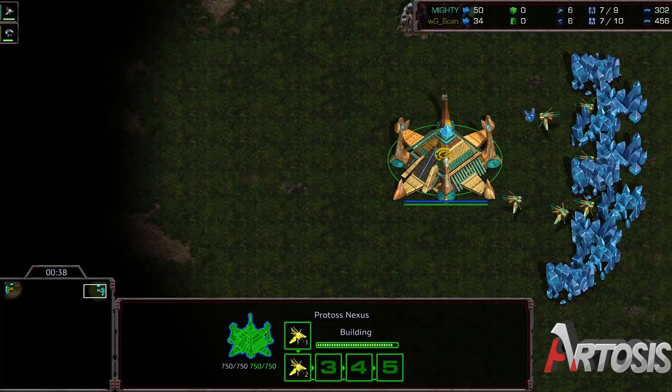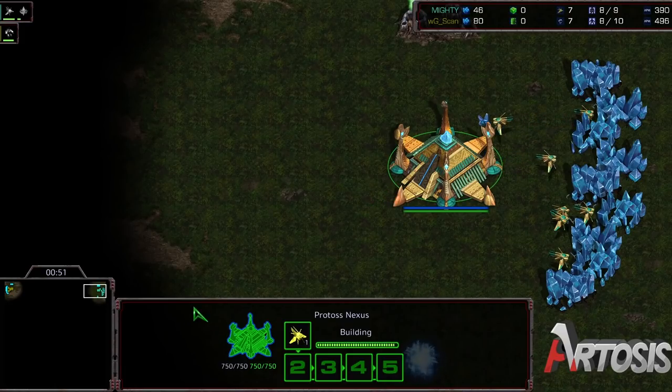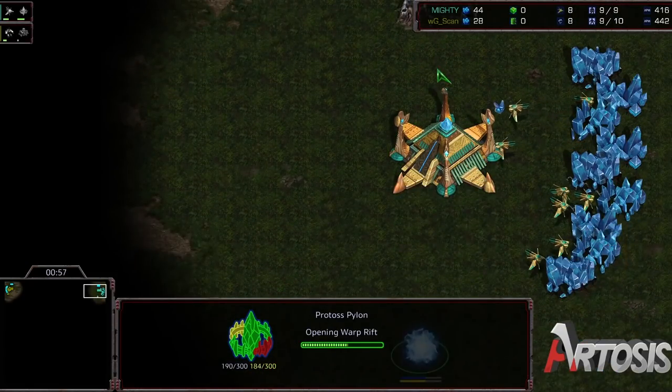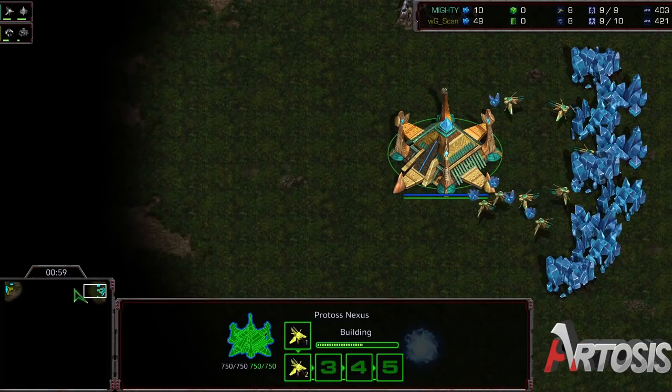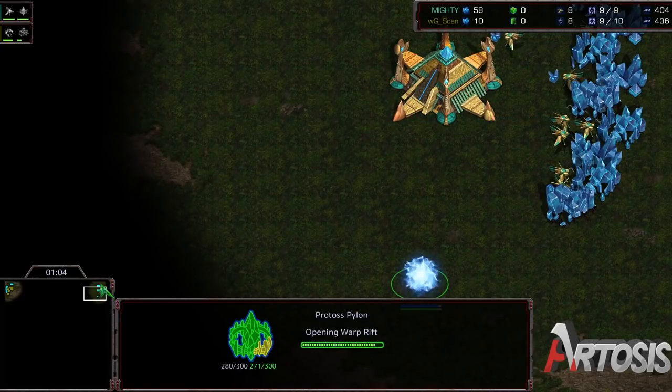I'm actually kind of fascinated, because at this point I feel like it's rather rare. I didn't see anything glaringly wrong that Scan did in that situation. So I might go back and watch that replay later, try to figure out what Mighty did to force the hold. But anyways, great play there from Mighty, and obviously he has to be feeling good about this best of five.